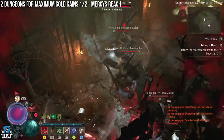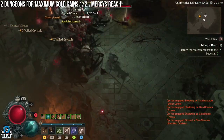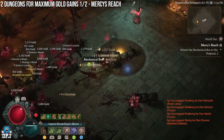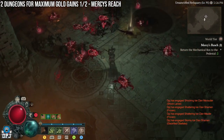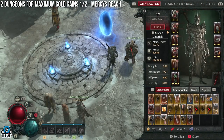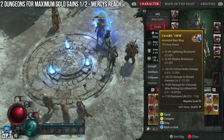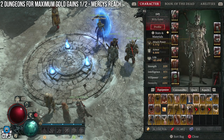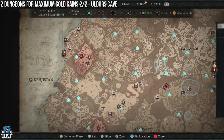To reset the dungeon, quit the game and load back in — simple as that. All the enemies will have reset. Farm it up to the point of those two rooms full of elites, collect the loot, then leave the dungeon, quit out, load back in, go to your local town, and sell the gear you don't want. If you do this efficiently you can run it in under five minutes, earning upwards of 600K to a million gold per run — easily.